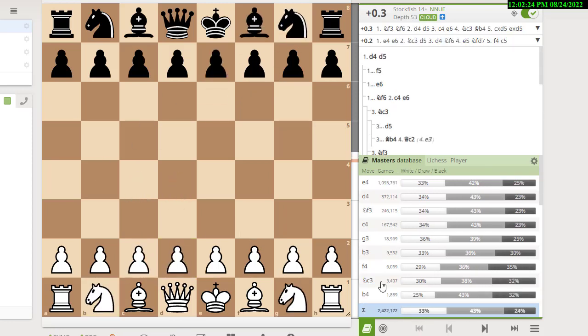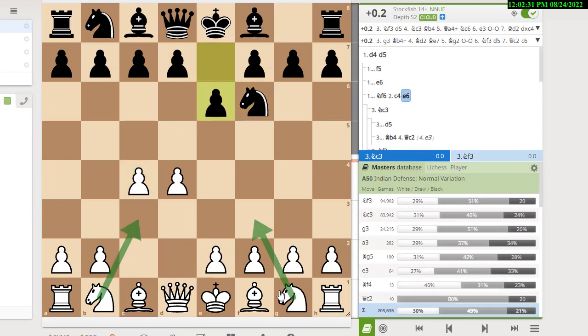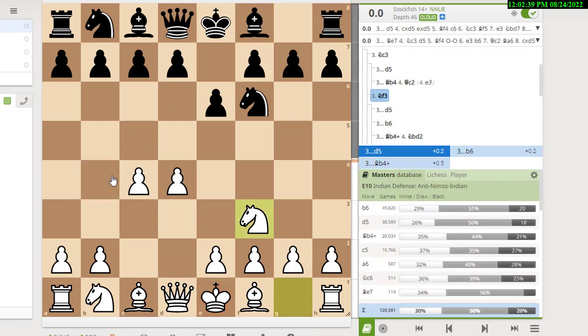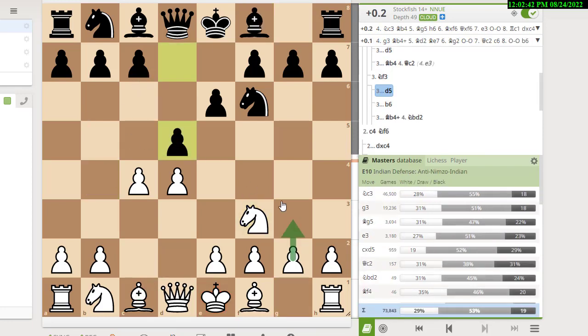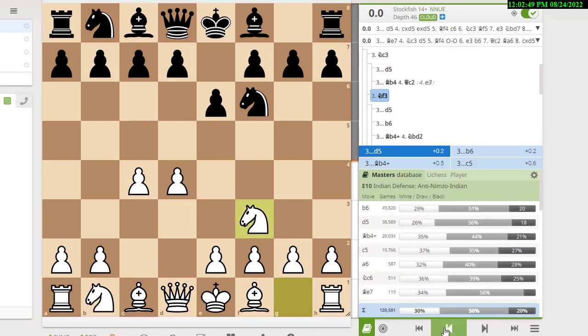So to review the e6 lines: after d4, knight f6, c4, e6, if you play knight f3 — b6 is the Queen's Indian, bishop b4 check is the Bogo-Indian, and d5 could go to a Queen's Gambit. Black could also play a Benoni-type move with c5. Looking at the database: b6 is the most popular at 41%, d5 is 32%, the Bogo-Indian is 16.6%, and c5 is 8.9%.